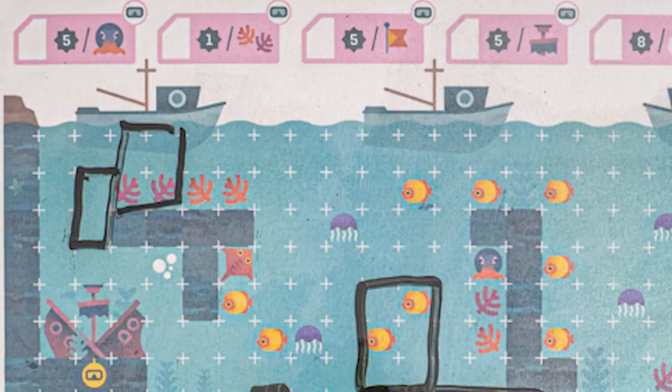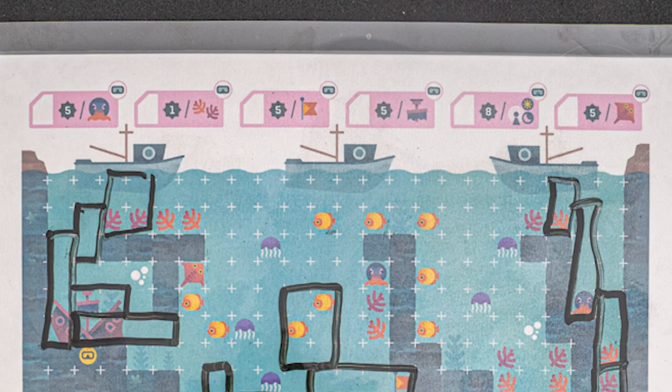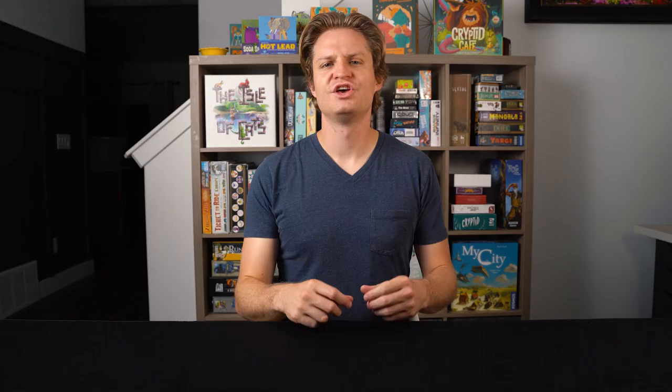The last objects to discuss are shipwrecks. If you fully enclose a shipwreck, you don't directly score points, but rather you immediately select a bonus to score for. The bonuses are extra points for cuttlefish, coral, flags, shipwrecks, beacons, and stingrays. Those are detailed on your player map. You are now ready to dive into Aquamarine. If you have any questions, let me know in the comments below. Until next time.